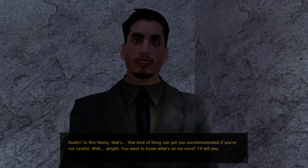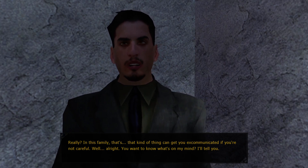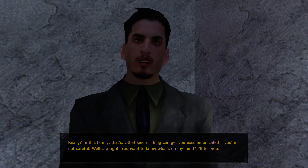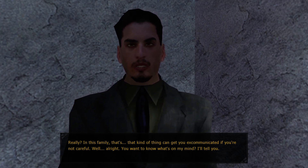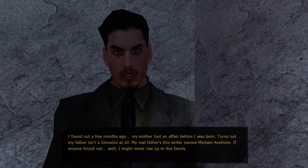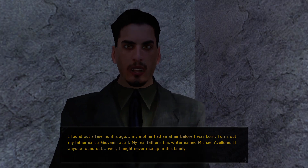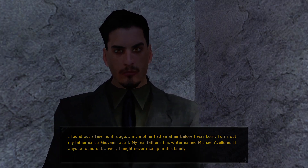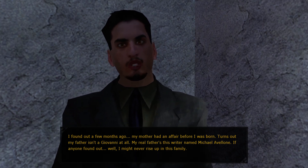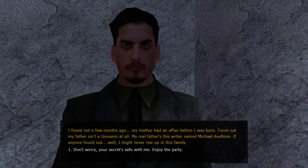I'm in the closet, if you know what I mean. Really? In this family, that kind of thing can get you excommunicated if you're not careful. Well, all right. You want to know what's on my mind? I'll tell you. I found out a few months ago my mother had an affair before I was born. Turns out my father isn't Giovanni at all. My real father is a rider named Michael Abelonger. If anyone found out, I might never rise up in this family. Don't worry. Your secret's safe with me. Enjoy the party.